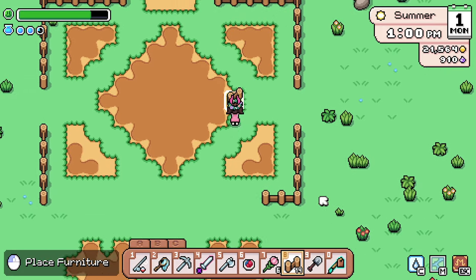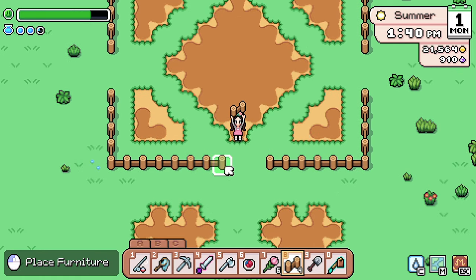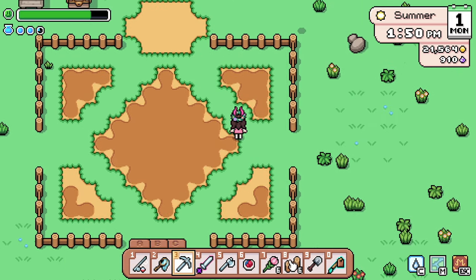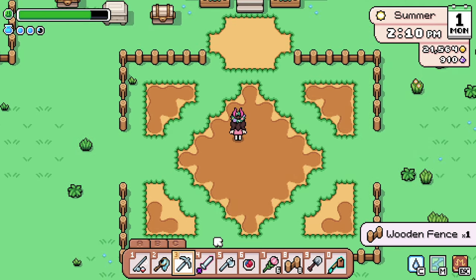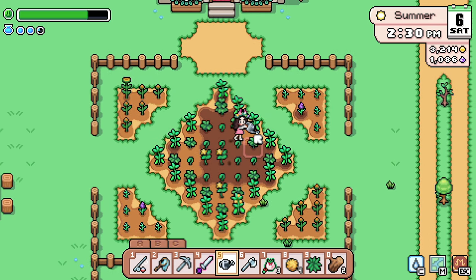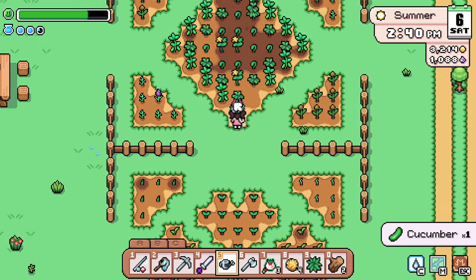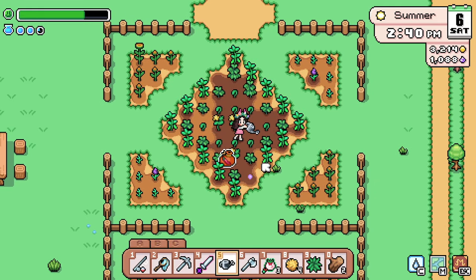I really love how in Mystria you can create a lot of different shapes for your garden plots, so I focused on making various points of interest with this feature and scattering different crops and flowers around my farm for pops of color. I will say it isn't the most efficient way to water your crops unless you use a spell of course, but it looks really cute and makes me happy, so a win is a win.